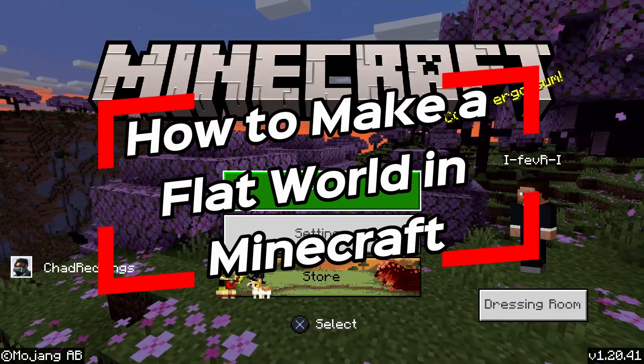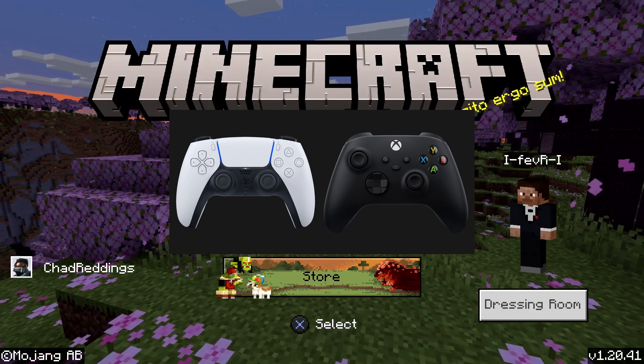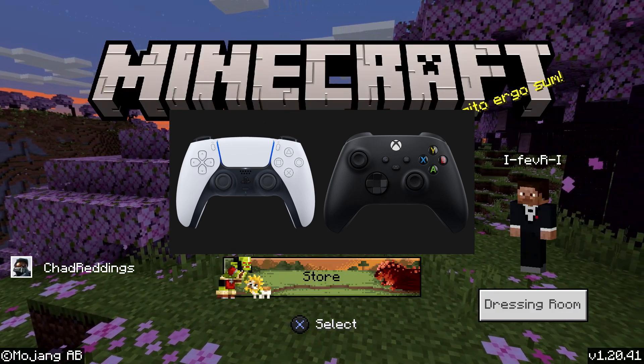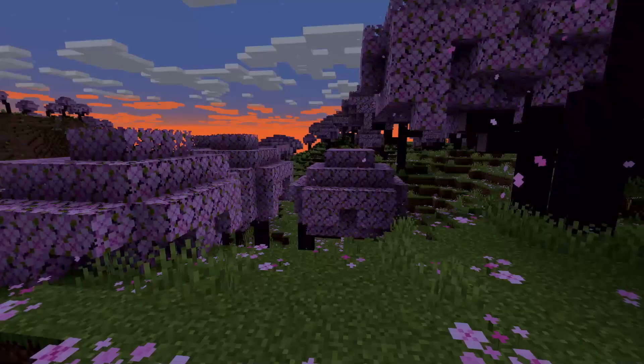In this video I'm going to show you how to make a flat world in Minecraft, and this works on PS4, PS5, Xbox, etc. Go to Play, then Create New, and Create New World.